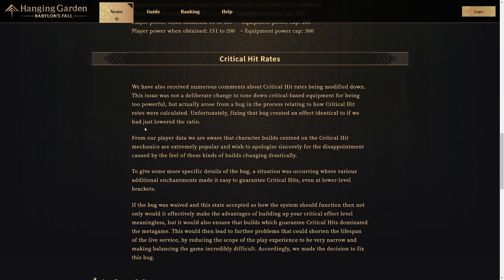Now the critical hit rates took a slight nerf — or in their terms, a balance. They have received numerous comments about critical hit rates being modified down. This issue was not a deliberate change to tone down critical-based equipment for being too powerful, but actually arose from a bug in the process related to how critical hit rates were being calculated. Unfortunately, fixing that bug created an effect identical to if they had just lowered the ratio — essentially a nerf. They fixed the issue, but in doing so, the ratio finally normalized and went to where it should be. It's a nerf in effect, but it came from fixing the bug, not from a deliberate decision.